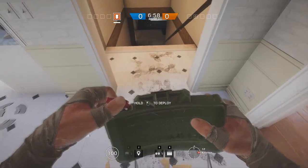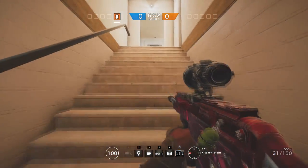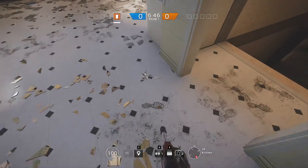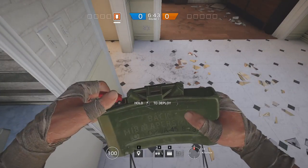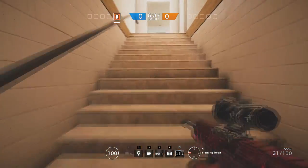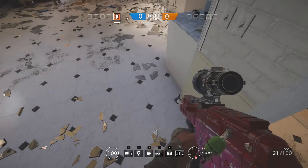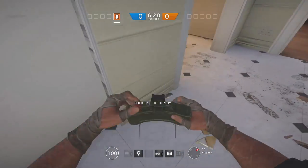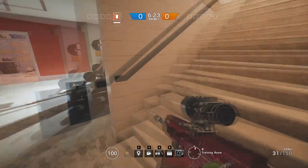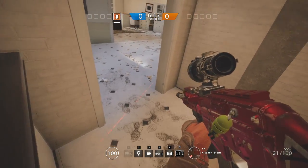Now you might be wondering why I always put the claymores at the side of the doorway and not directly in front. The reason is the claymore is such a big target that it is so easy to spot in one quick glance. There are also three bright red lasers — when you put it on the side, you can use the wall to block two of the three lasers so that only one can be seen. Not only does this make it harder to see, but also harder to shoot. If the enemy isn't careful, he might even accidentally step on the laser while trying to shoot it down.